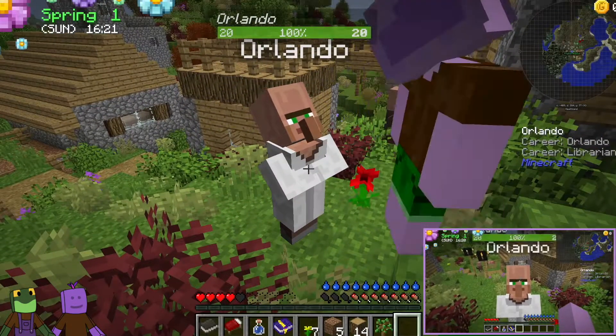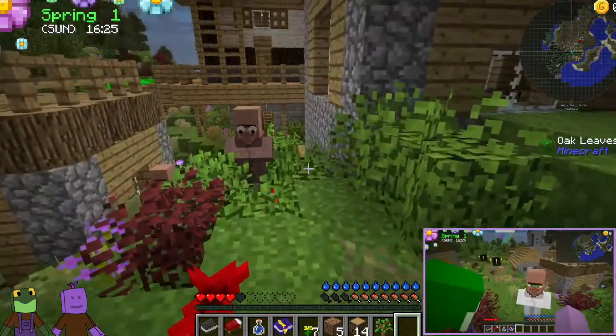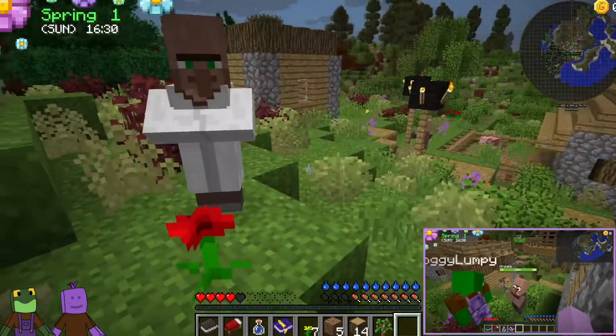Hello, Orlando, how are you doing today? You want some paper for an emerald? Very nice. All of the villagers have names — Ursula, Jillian...